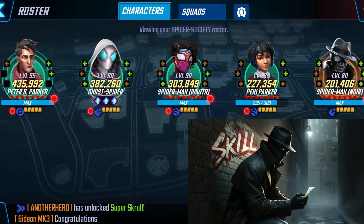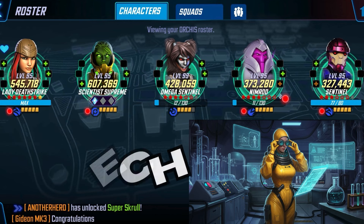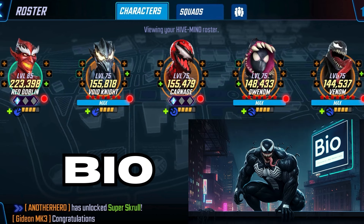When it comes to Tech, the best tech team in the game is Orcus. Sentinel just finished a battle pass and Nimrod is coming up with a battle pass. Lady Deathstrike and Scientist Supreme are farmable if you need them. For the bio section, Hive Mind is the best team. All the teams you've seen so far are able to sim the nodes on base difficulty with the characters at the power levels shown.